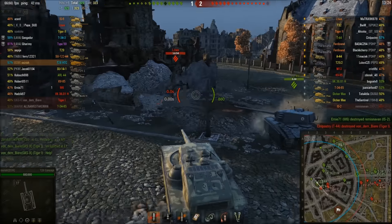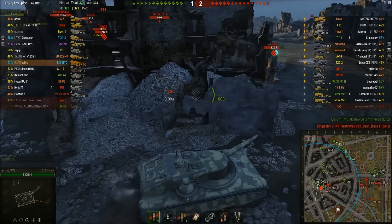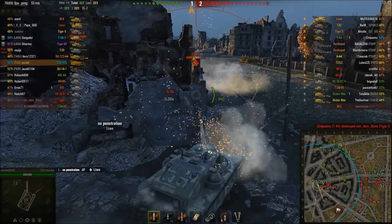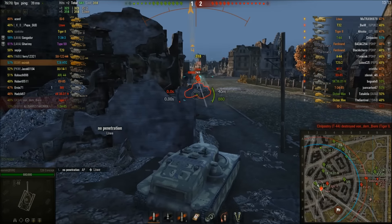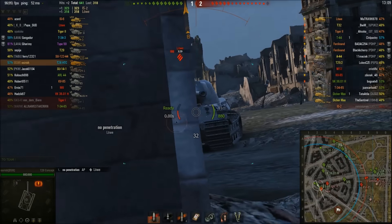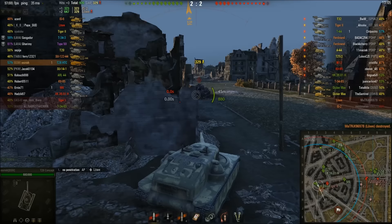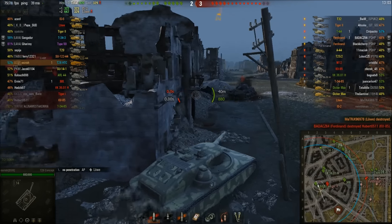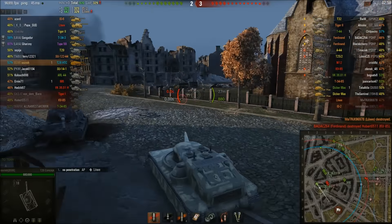Moving down and the Lova is again coming around at an extreme angle — look at that bounce. He's showing me his lower glacis, and people criticize the 181mm of penetration on this gun, but that's more than enough to go through the lower glacis on a Lova. The Lova gives up trying to shoot me and goes for the tank behind me, and we're able to kill him with our next shot.